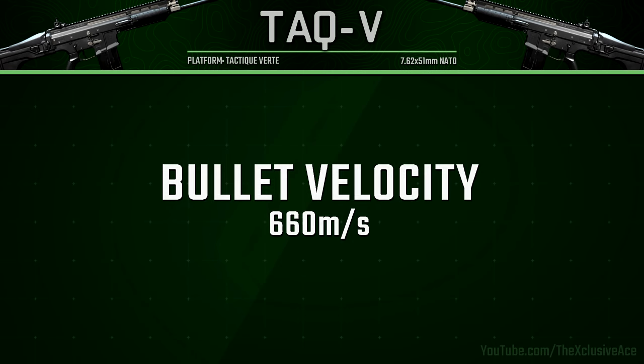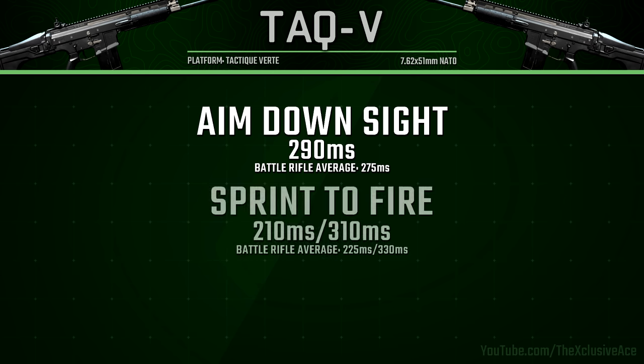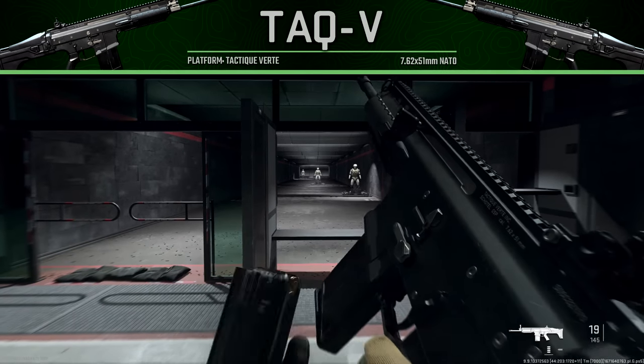Bullet velocity is very standard for a battle rifle and great at 660 meters per second. Our aim down sight speed is reasonable at 290 milliseconds — not the worst in the battle rifle category but a little below average. Sprint to fire time is fairly standard for battle rifles at 210 milliseconds; the average is only skewed by the one outlier, the SO-14.